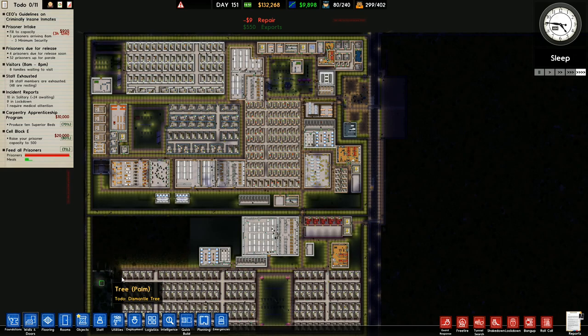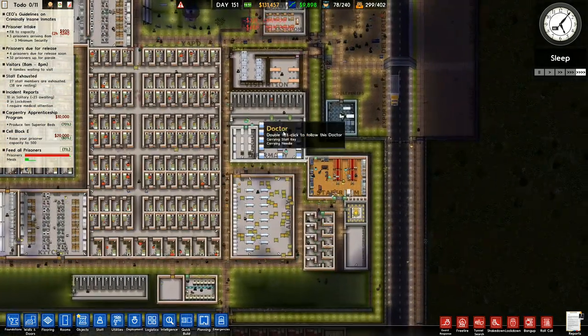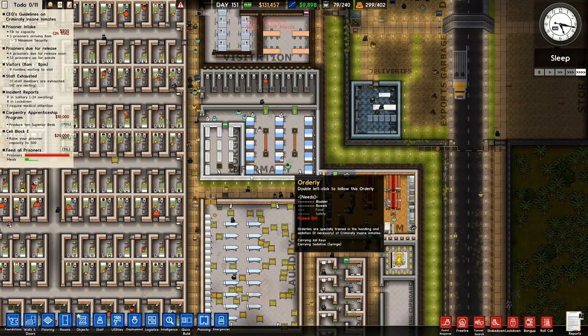But we want to build a protective custody first. I've got all of the extra bits that I want to build over here before I start constructing anything to do with the actual cells themselves.